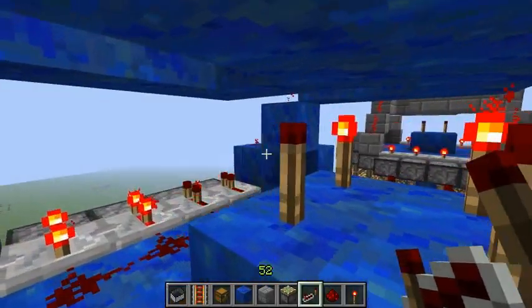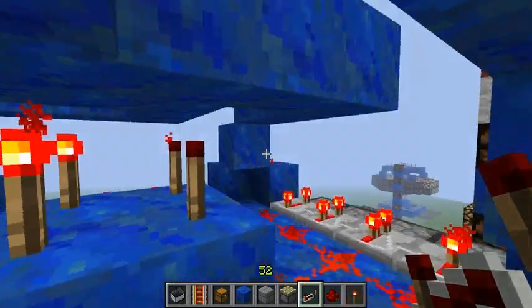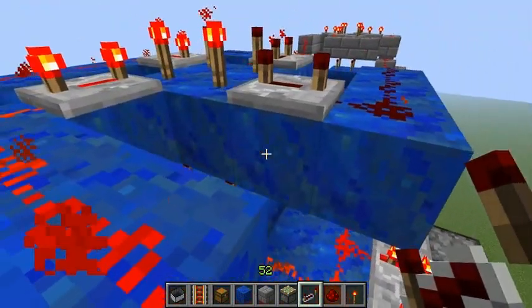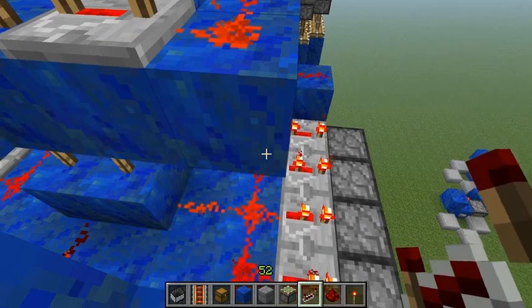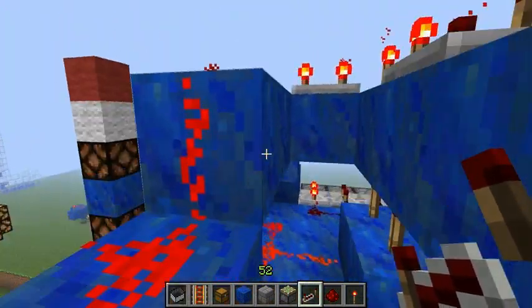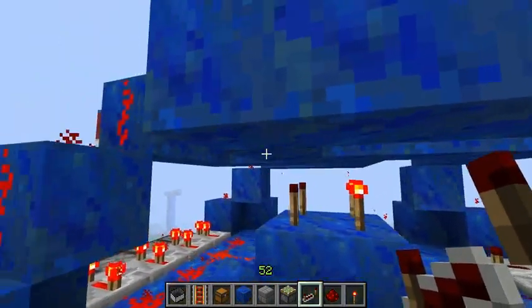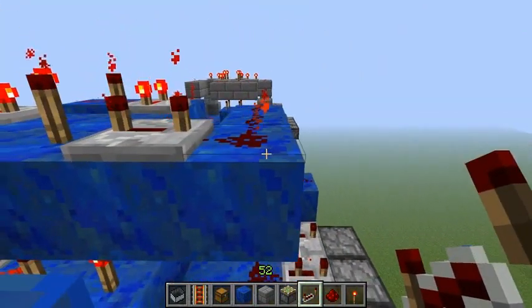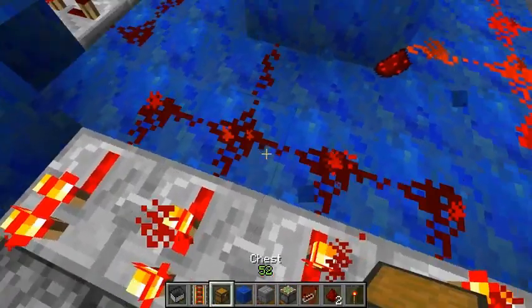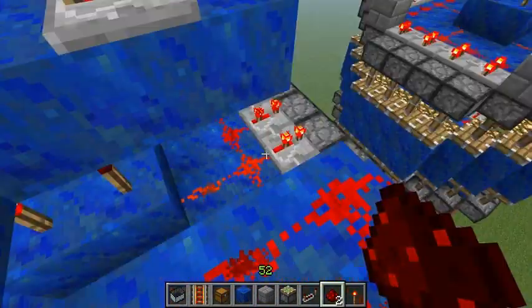The reason why I built this up high is so that you can still access everything — you can still walk freely without anything getting in your way. But you can modify this accordingly now that you see the basic gist of what's going on. You can bring these arms down if you need to, just to modify the design or the shell you're working with. You can make these arms go down and adjust them however you need to — down one more layer — then just drop the signal with the redstone from that block.